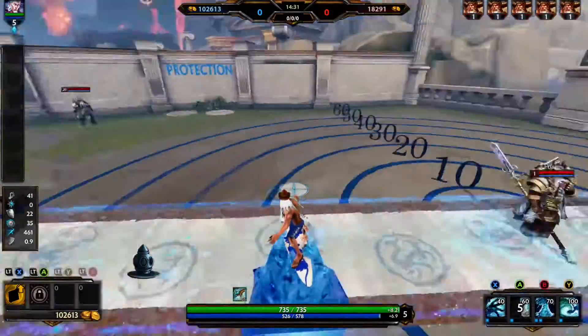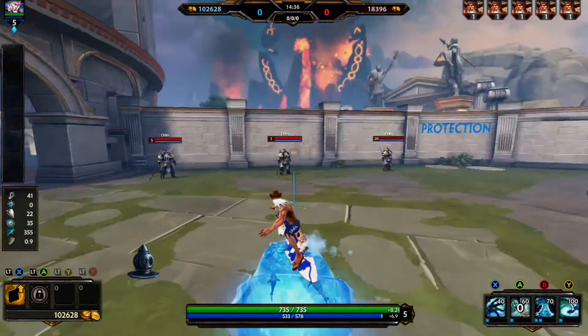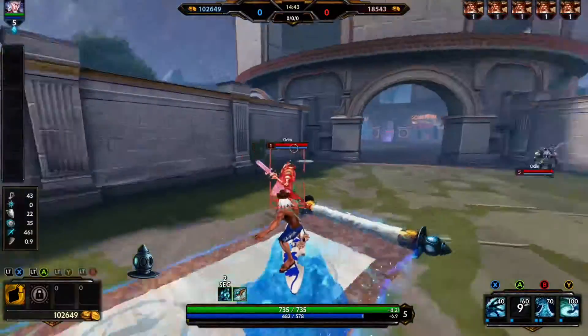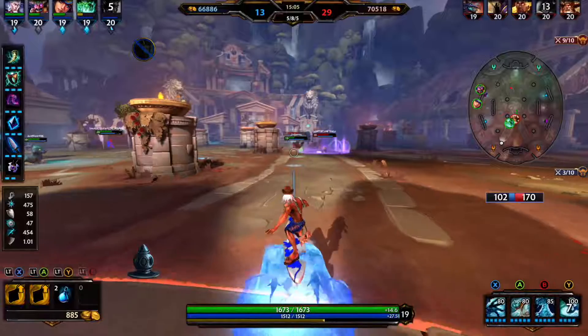Showing the range here — 70 meters in Smite. Essentially what this skill does is speed up Hebo and any allies inside of it, and it slows down enemies. You can see Odin slowing down there.